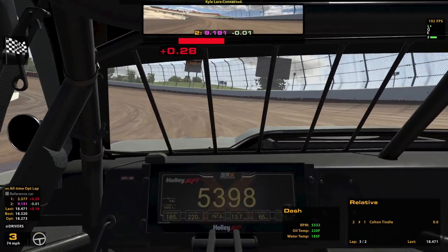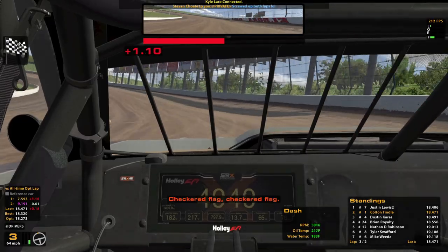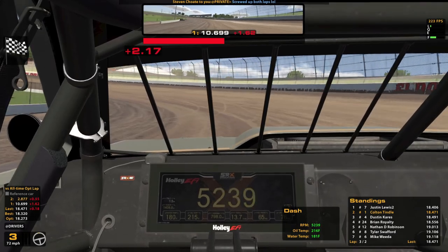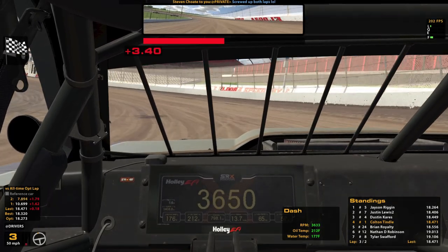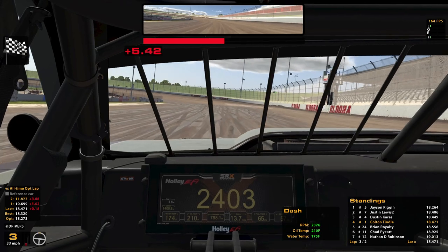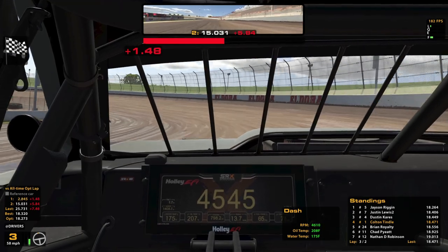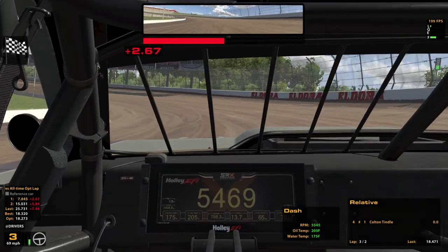That was a little bit faster with a 47.1. Right now we are P2. Stephen says he has screwed up both his laps. I almost did too — I got close to the wall. It takes just a slight tap of both walls in order to ruin your run. Look at the five out there hitting a two. So we've got some speed to gain, but P4 — I'm feeling pretty good about. I'm just taking whatever I can get when I'm on dirt.